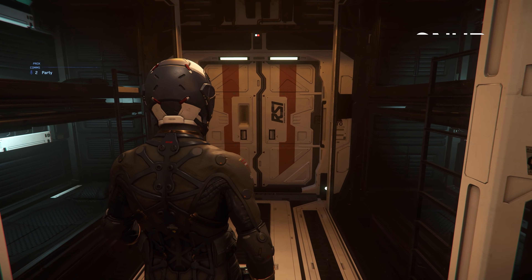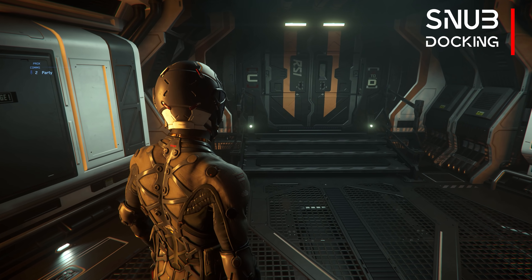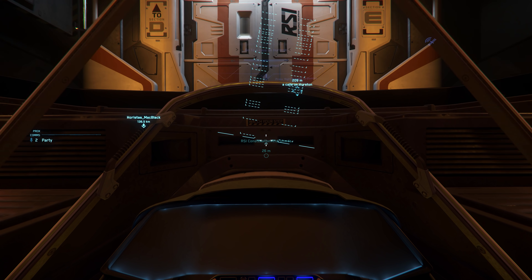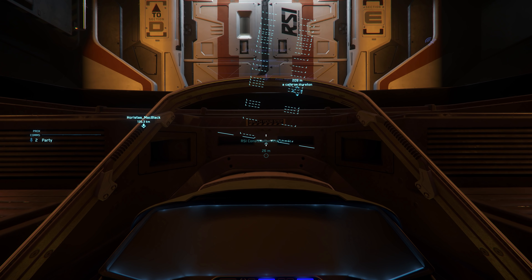Since ship-to-ship docking has also been implemented for the Constellation series, we explore the caves directly with the usable Snapfighter. Here's a short guide on how to use the new docking mechanics and what you should avoid in order to dock and undock successfully.